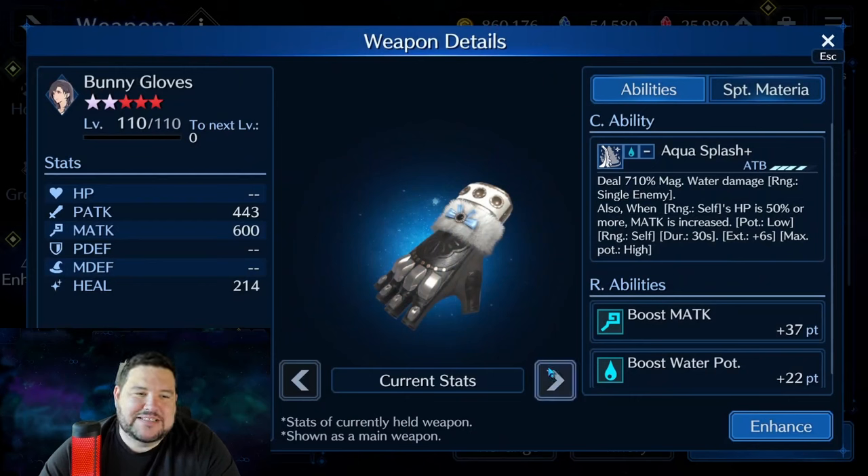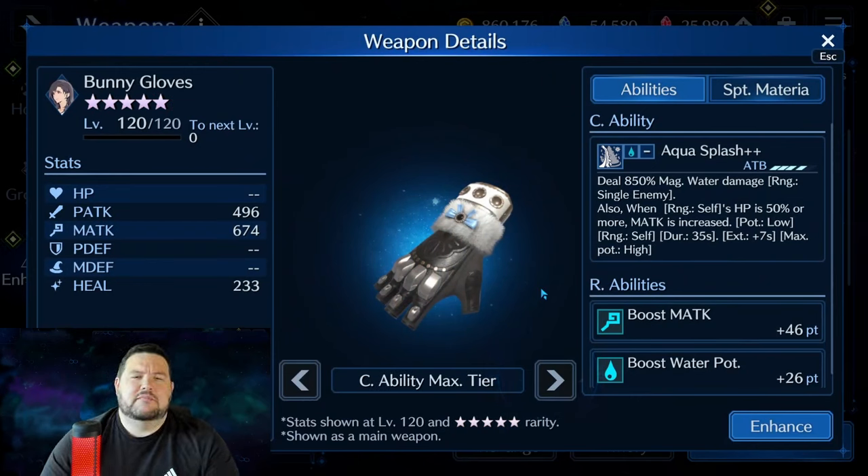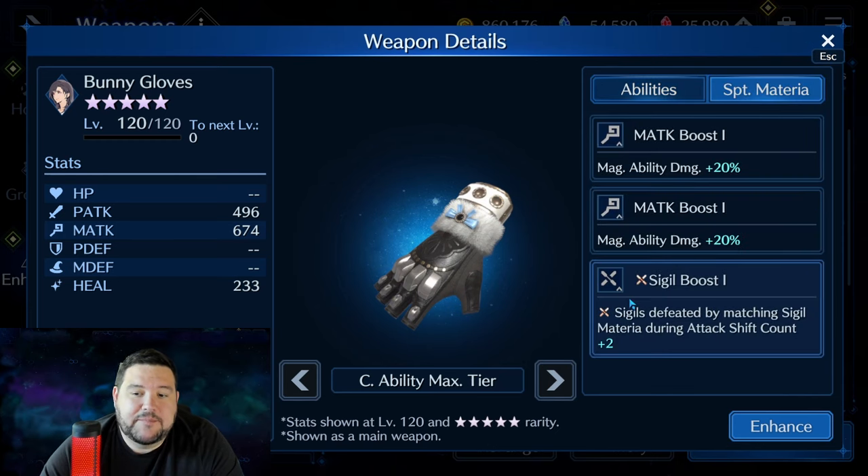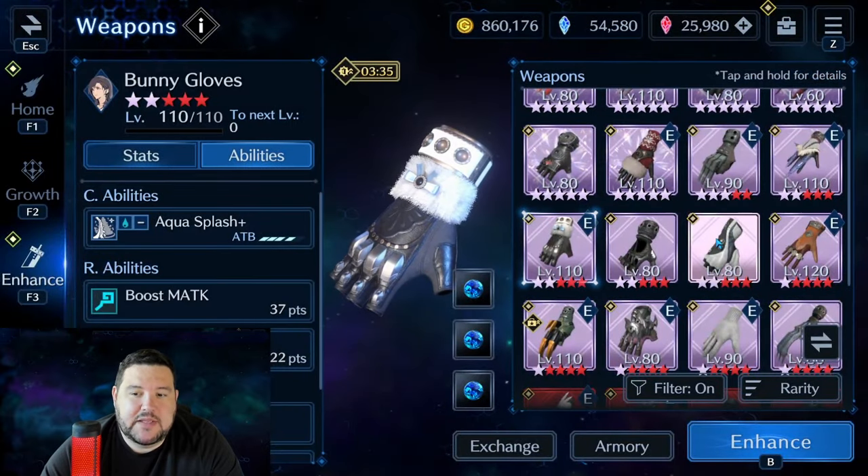Bunny Gloves are also good, but it's been hard to find a good use for them at the moment because Ramu is more susceptible to physical damage, so this doesn't quite work out as well as you'd want. However, they're still a solid weapon. The R ability for water potency is quite low, but it's kind of made up for with the C ability — 850% magic water damage, which is still pretty good, and also increasing your own magic attack low potency every time. But if you're spamming this with a 35-second duration and a 7-second extension, that adds up over time. They also have a sigil boost like every good DPS weapon.